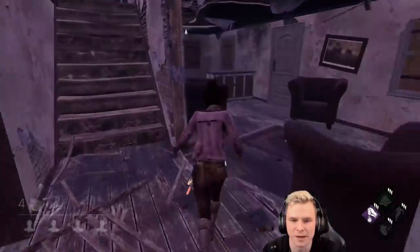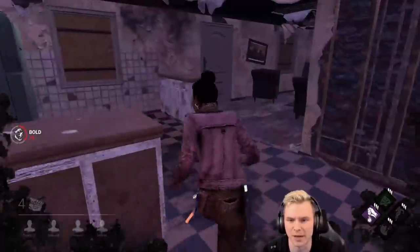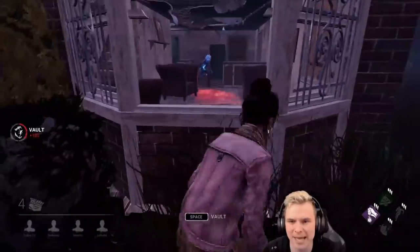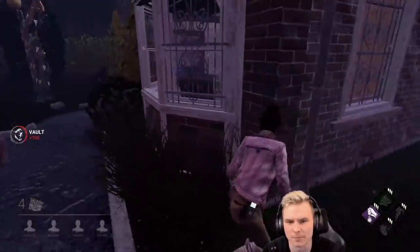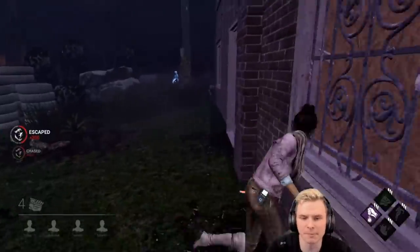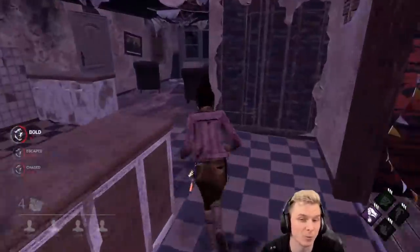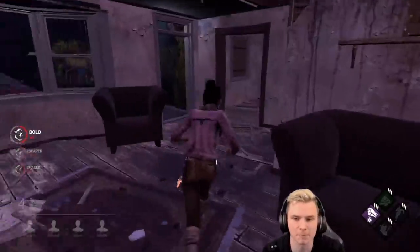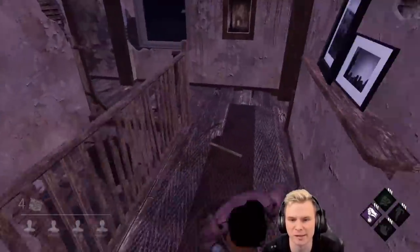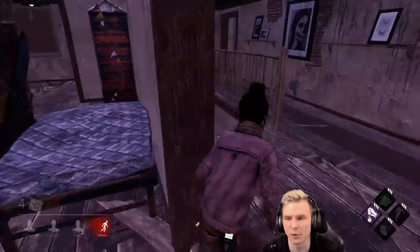If somebody else is looping her, it'd be a bit different. We've already done one loop, so the best thing I can do is look for a trap — we can see one right there — trigger it, and then play around it. Just be that real pain and stop her from using her ability. Remember, she's only 110% movement speed. If I keep triggering these traps... she knows not to come for it.